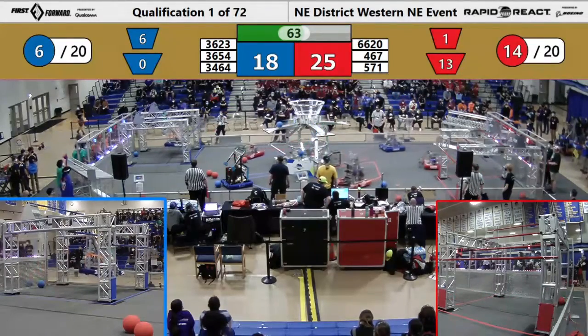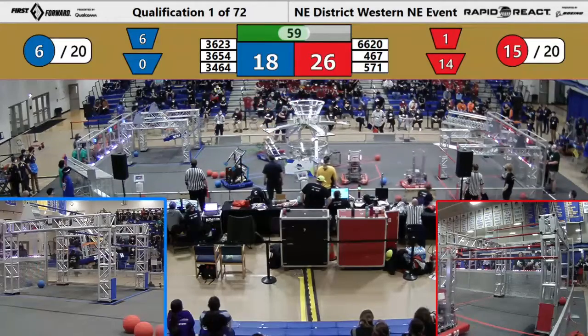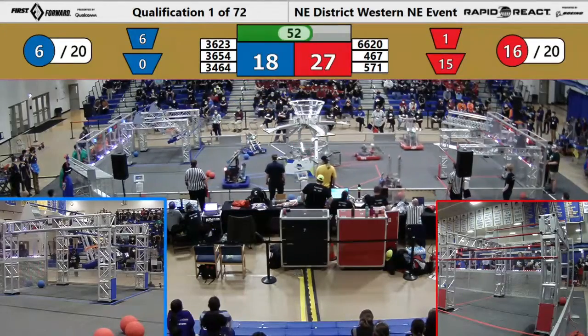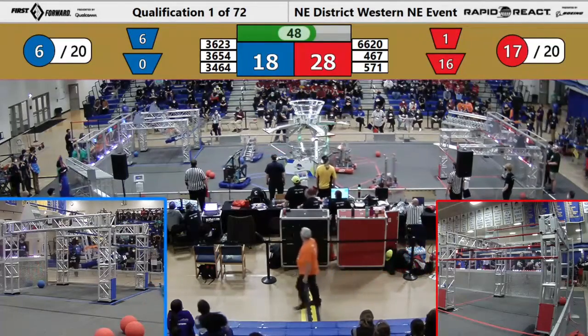That brings it just a little bit closer. But there go the Colonials, 467, into the lower hub with more cargo. There's a minute left. Teams might start trying to climb. Tech Tigers, 36-54, they are on their way up. That is four points for the low rung.